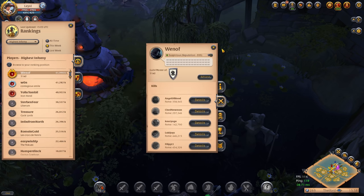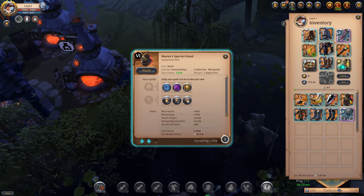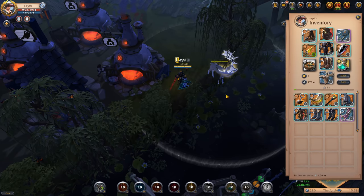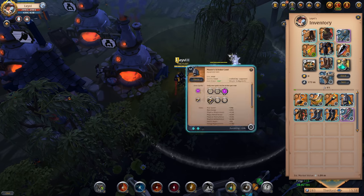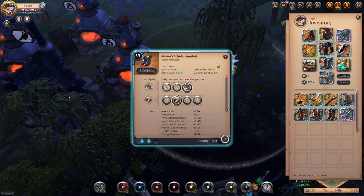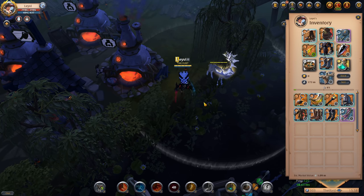Starting from my favourite build as a base, there are many changes you can do to change up the playstyle. You could swap the Scholar Cowl for a Spectre Hood and effectively have a double Helion Jacket setup, meaning a lot more sustain. Add the Marlock Cape and Phasebreaker and you also boost your defenses to increase the effectiveness of that sustain. However this change means you lose your energy source since the Scholar Cowl was taking care of that, so to compensate you could change your Hunter Shoes to Scholar Sandals and regain your energy sustain. It still covers all the things you need for the build to be viable and sustainable.